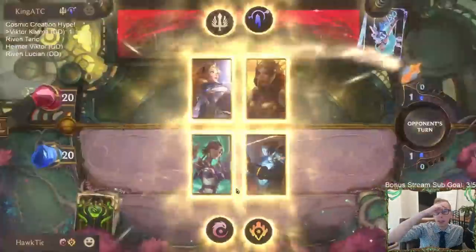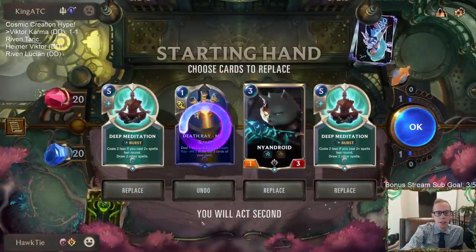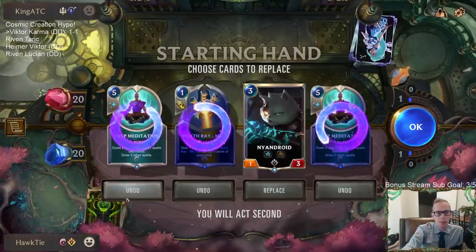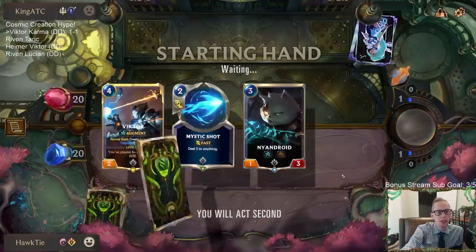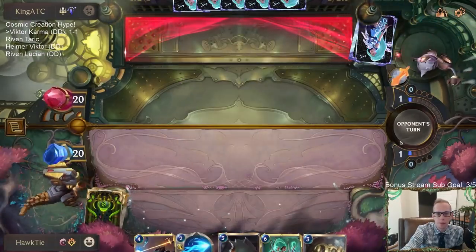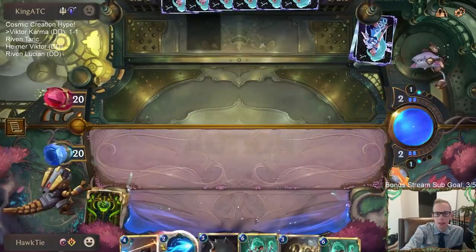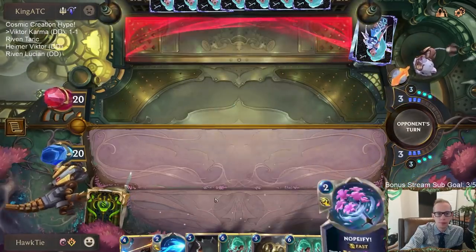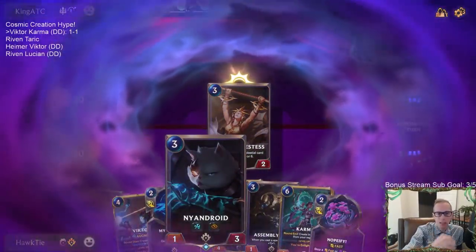Okay, we got Lux Leona. I love the Nandroid, I don't really want Death Ray. We're not keeping two Deep Meditations — we could keep one because this should be a long game, but I'm just going to mulligan them and look for more impactful cards. Got a Victor, got a couple Karmas. I like the Nopify — that can stop a Single Combat. That's good.